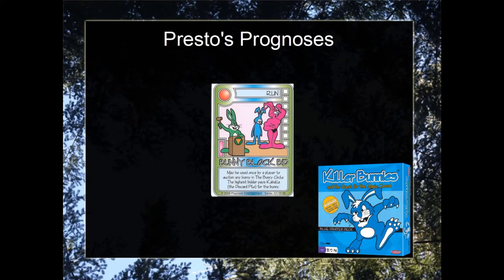Welcome to the first episode of Presto's Prognosis, the Case Study Lecture Series. This episode presumes you have fundamental knowledge of the Killer Boy Star set, so if you're new to the game, please refer to the Flo's Fundamentals Lecture Series. This episode is on late game trading, specifically a case involving Bunny Block Bid, so let's look at the situation.